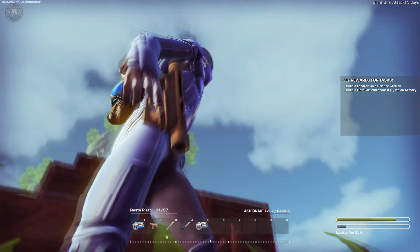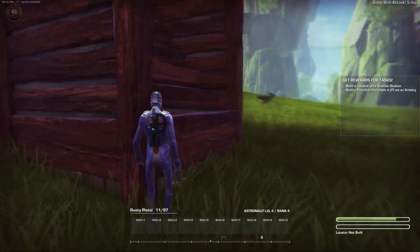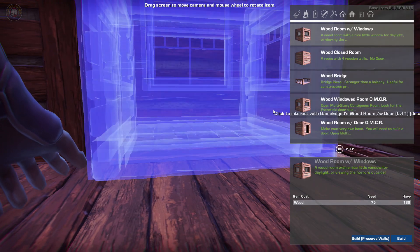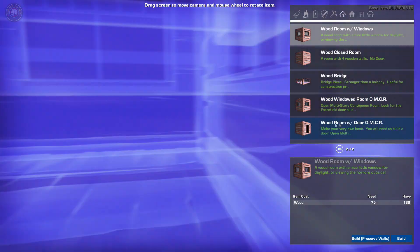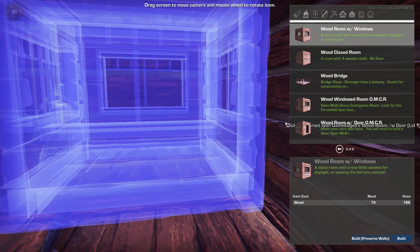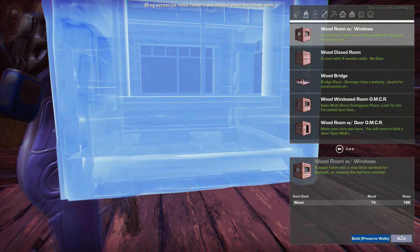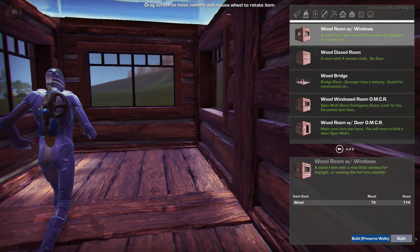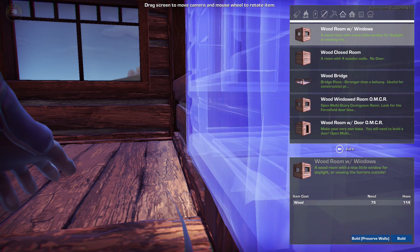I don't get it - it didn't let me do it. Let's just go up our stairs. Let me build it from here. Do you want to make a room through here? Because we actually have a foundation out there, so let's do that. Build. Did you build it? There we go - room built. With nice windows. Let's do another one with windows.